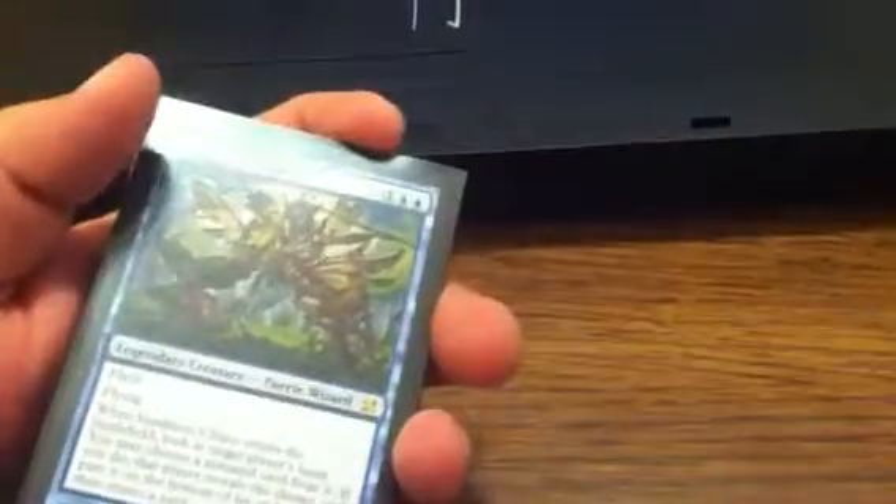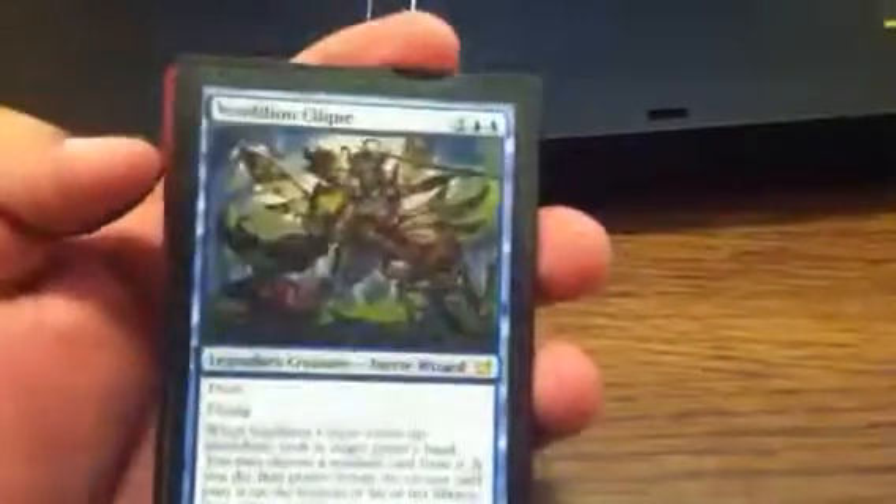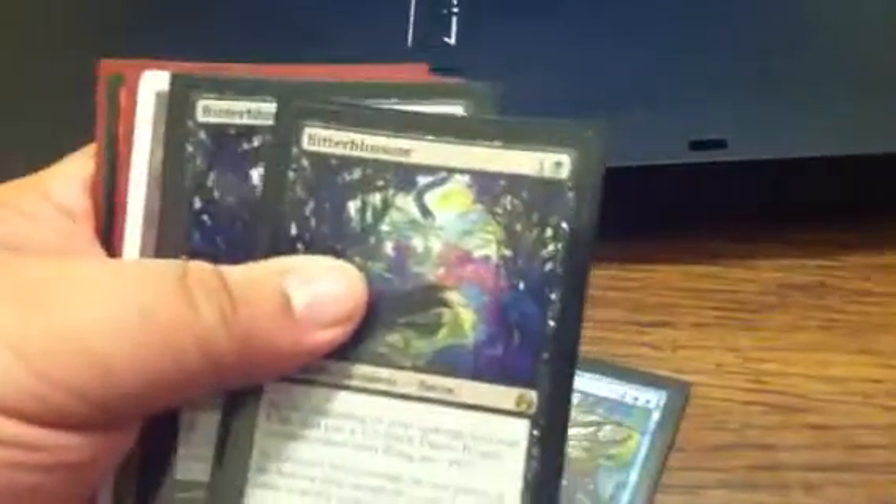This is for D'Lo. I traded off a bunch of standard cards and a playset of Stormbreaths, an Elspeth, a couple of Zenegos, and some Sylvan Karytids for some modern stuff. So I got a Vendillion Clique and then two Bitter Blossoms.